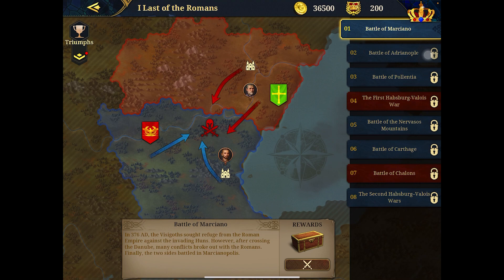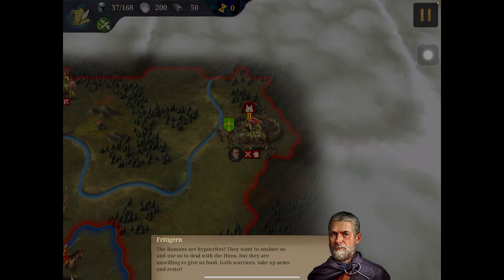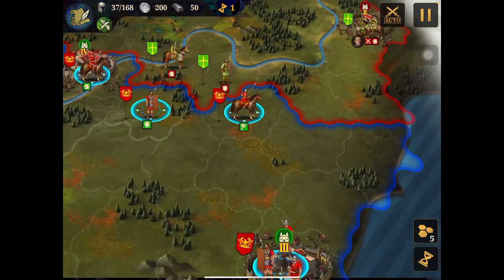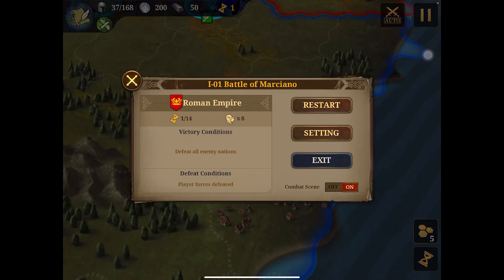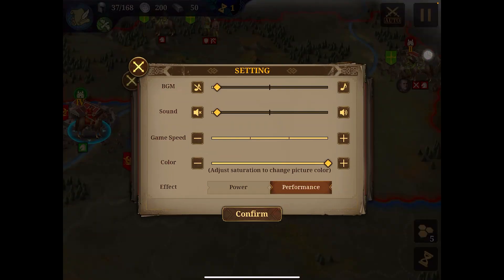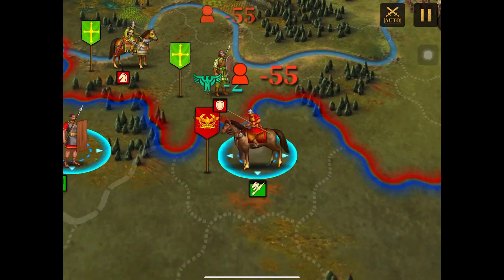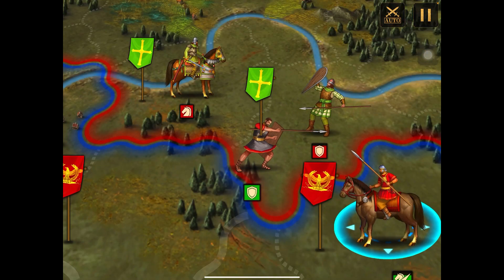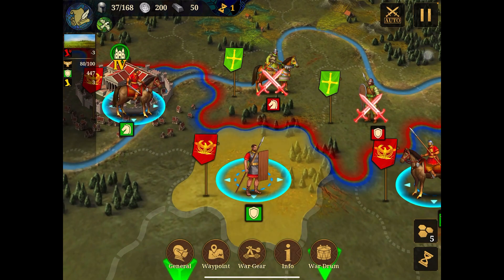After crossing the Danube, many conflicts broke out with the Romans. Finally, the two sides battled at Marcianopolis. Let's play. It's a bit laggy. I changed it to performance — you can see the smoothness. This is actually cool. If you look at the power mode, it's laggy. Performance is clearly better; it's less laggy. I would go with performance.